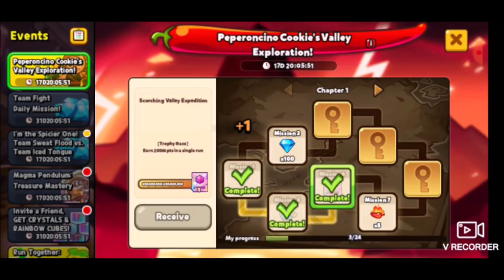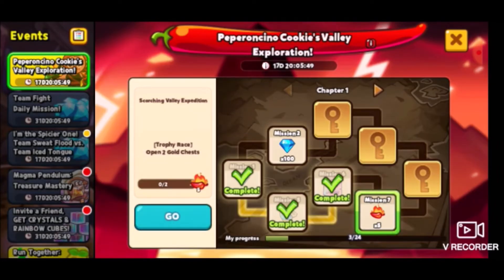Shotgun cookie — not my favorite cookie but one of my favorites, I think they're legitimately cool. 200 million points — all right, let's quit! We're basically speed running this at this point. Going back to the events menu — there we go, freshly complete! The next mission is open two gold chests, which is painful because that means I have to run in trophy race, open gold chests, and run a couple times.